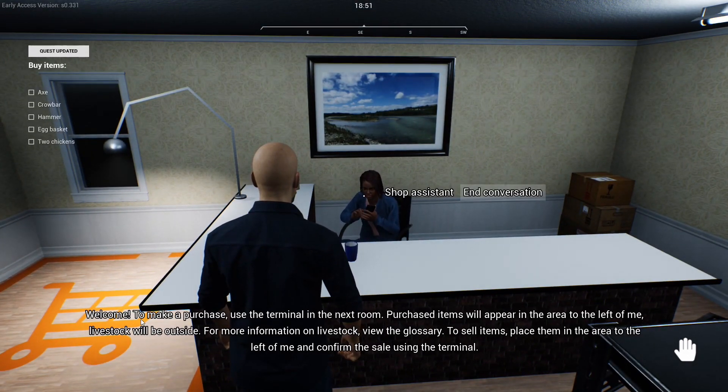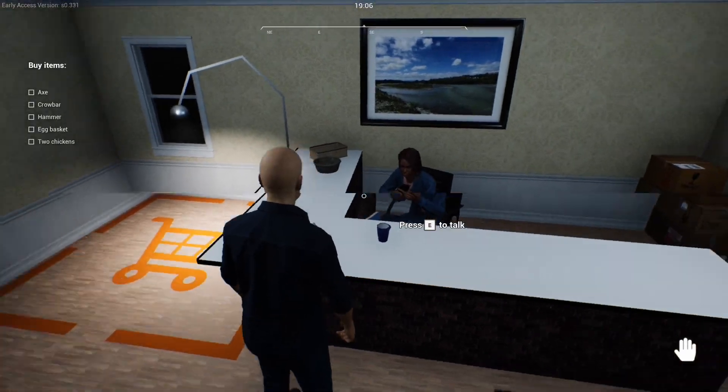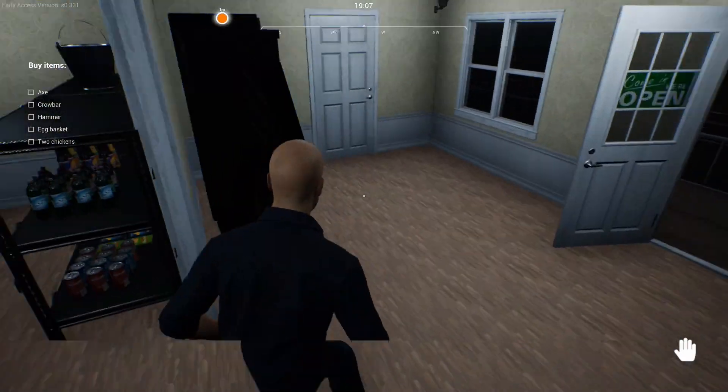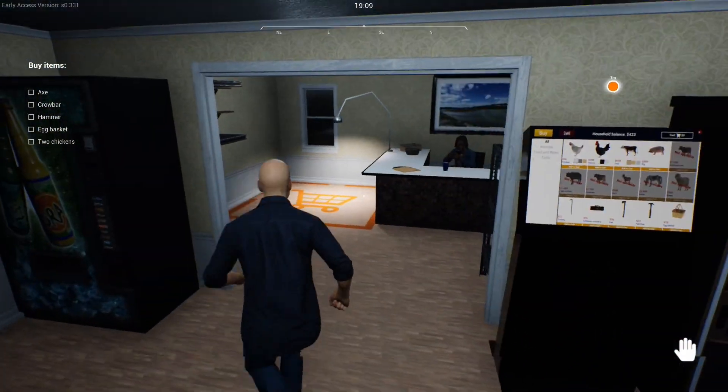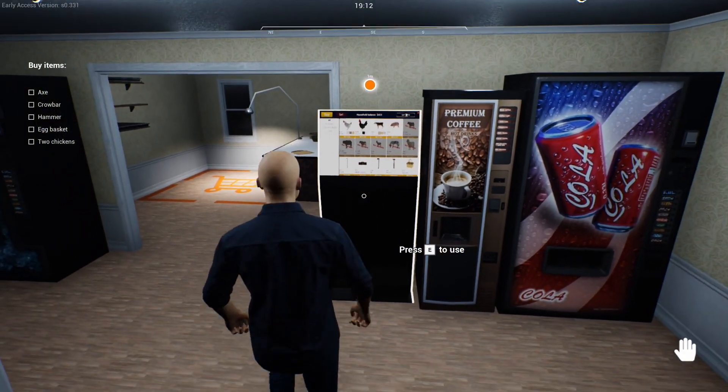'Welcome — to make a purchase use the terminal in the next room. Purchased items will appear in the area to the left of me. Livestock will be outside. For more information on livestock, see the glossary. To sell items, place them in the area to the left of me and confirm the sale using the terminal.' So honestly, what's the point of you being here if everything is done through the terminal?